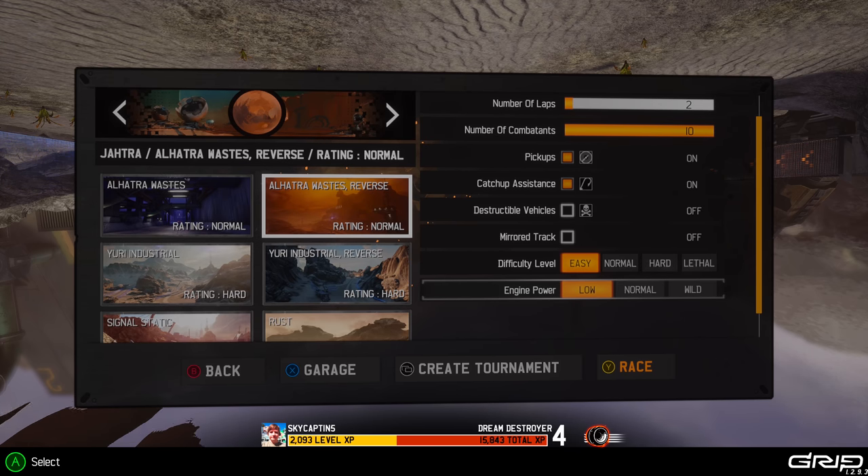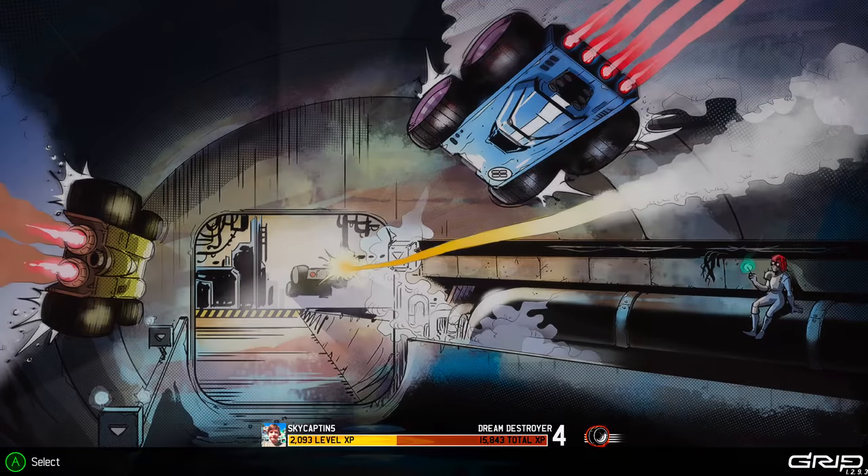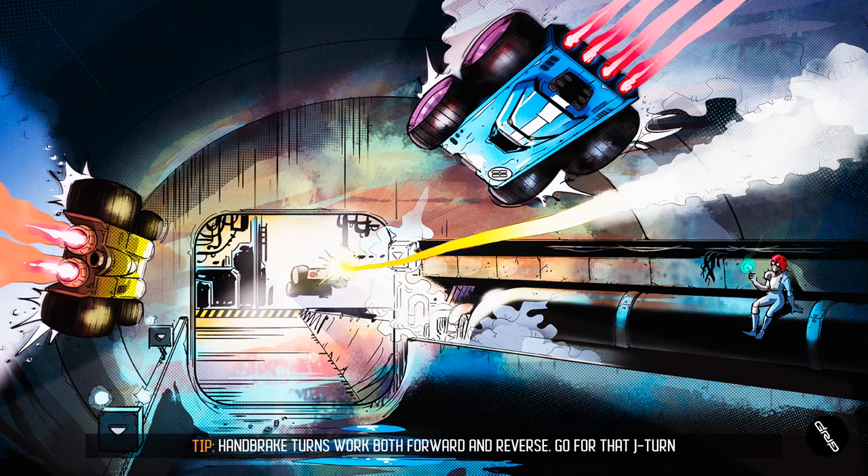We'll just do easy so I look like I'm doing good at this. We'll keep engine power at normal so there's not any weird problem. You can create a tournament from this of your own, kind of like what the campaign has. Then you race and you get these cool little cartoon-style things. For the most part, it's pretty good.